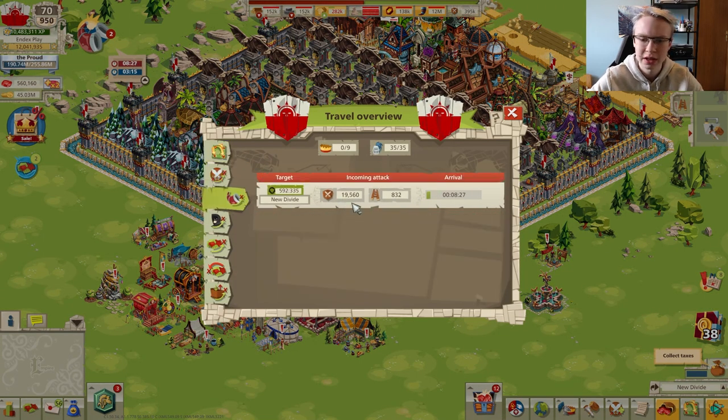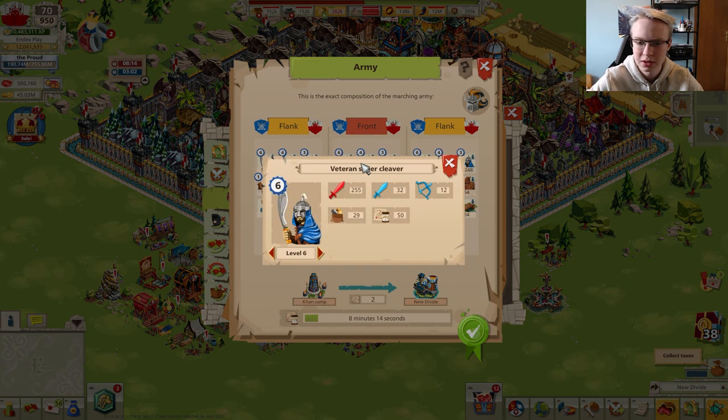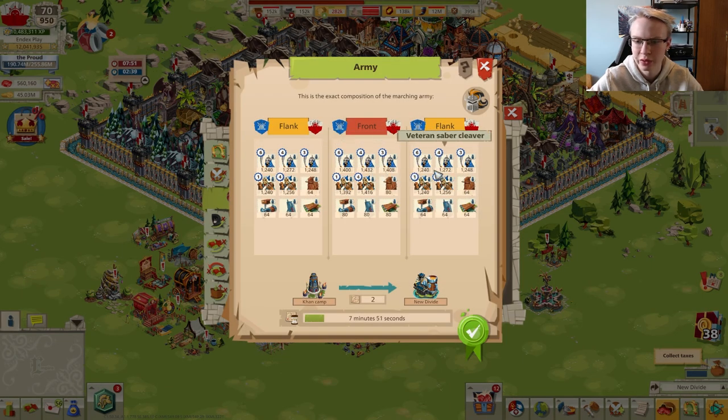The attack shows 19,500 attackers. Units have different levels — for example, a level 6 melee attacker has 255 attack power, while level 4 is about half that at 169. Ranged attackers are very weak, so you'll mainly need to face the melee attackers. There are slightly more units in the front than in the flanks.